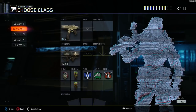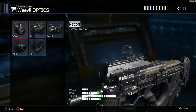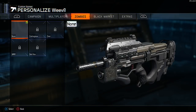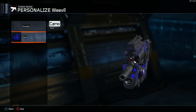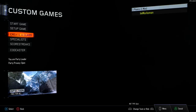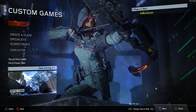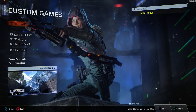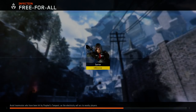Let me go into a custom game really fast. Create a class, let's put the Weevil on. Gem is like the reverse version of the monochrome — it's blue instead. I haven't seen Gem before. I don't really know all of the camos. I've seen many of them and I could do a video on all of them, but it seems like a sellout type thing. I at least want information to be relevant, something cool.